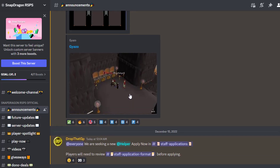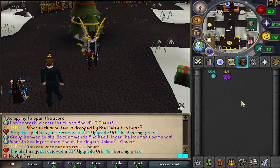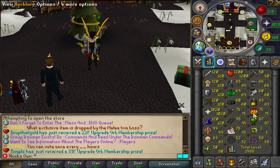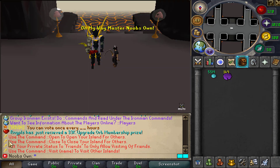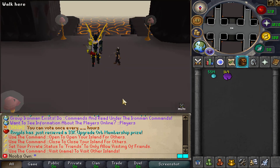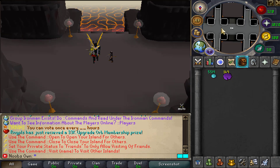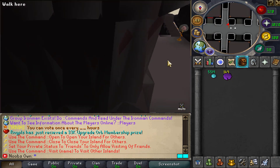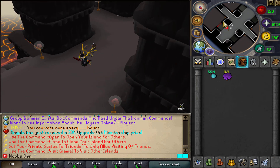Now that we've seen the Discord post it's time to check everything out in-game. I'm going to click the production skill to teleport to the zone. As you can see we get a display of the commands you can use on your island — to open it, close it, or visit another island. There are the six rooms I mentioned in the Discord, and each room can hold up to 24 or 25 NPCs, which is pretty cool.